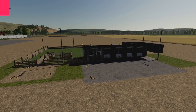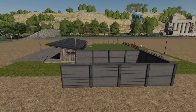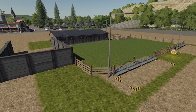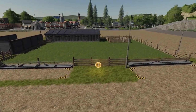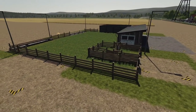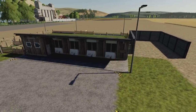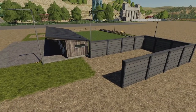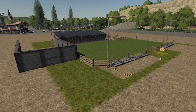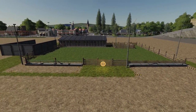Next new mod for all platforms is sheep husbandry with straw and manure. It costs $195,000 with $180 daily maintenance and 500-sheep capacity. Using the horse extension, they've converted it to work with sheep so they can litter straw and produce manure. To use it on other maps you'll need to change the husbandry XML. This is available on console, though its features may not fully apply there — test it on a test map so you don't break your game.